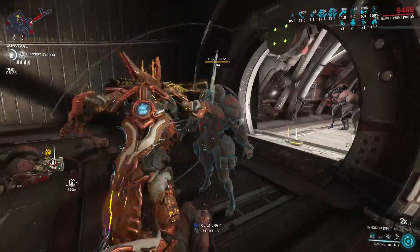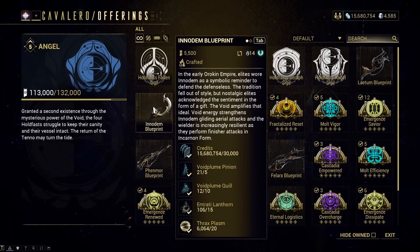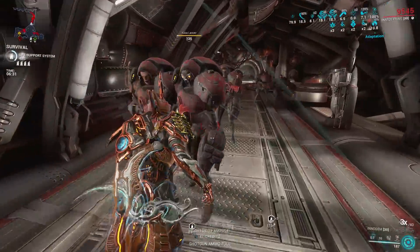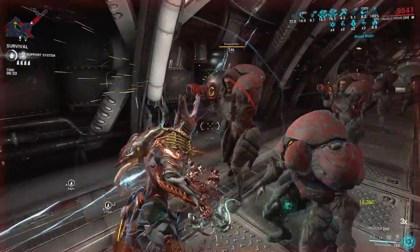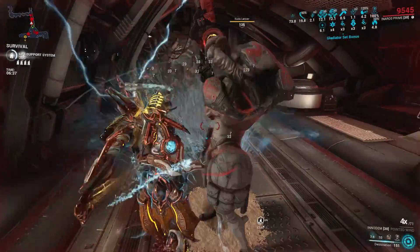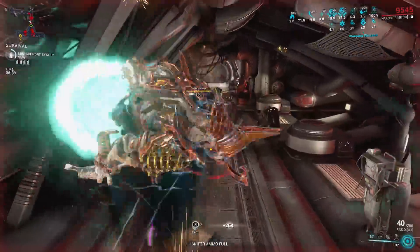This new Evolving Dagger's blueprint is purchased from Cavallero of the Holdfasts at rank 0 neutral for 5,500 standing. The blueprint can be traded, by the way. After acquiring the main blueprint, head to your Foundry to build the weapon. It will require Void Plume Pinions and Quills to do so.